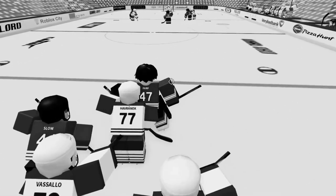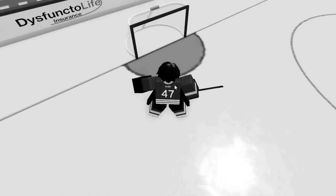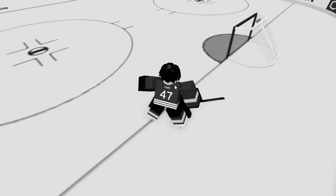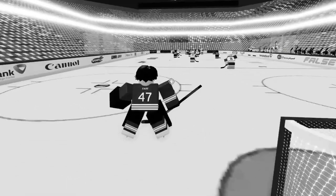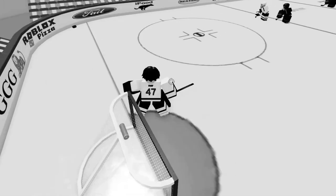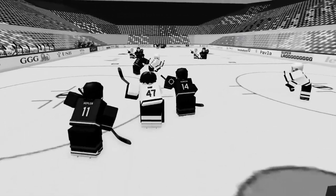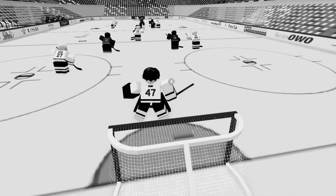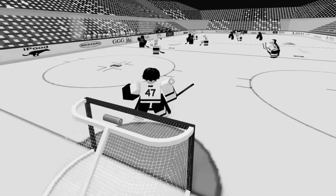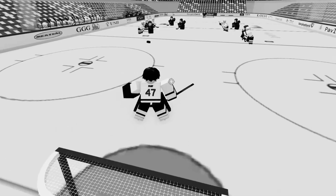Next, going against a shooter. This is for a single shooter. For the AI, it's mostly going to just shoot — it's not going to really do anything else. You want to go out of your crease more than you usually would, going towards the shooter. You'll have less time to react, but that's less important than covering as much space as possible.